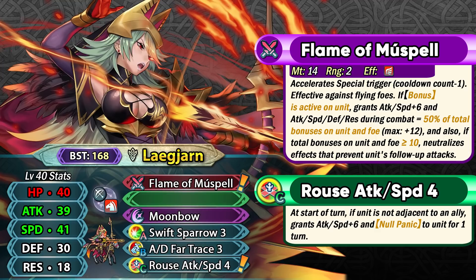This weapon gives her minus 1 special cooldown, which means you can have a 2-turn Deadeye or 1-turn Moonbow, which is really fantastic. If she has a visible bonus active on her, she can get plus 6 attack and speed, and she can basically have 50% of the total bonuses on herself and the foe added into her stats. If the total bonus is 10 or more, she can also get partial null follow-up, which is pretty easy to get with Rouse Attack Speed.